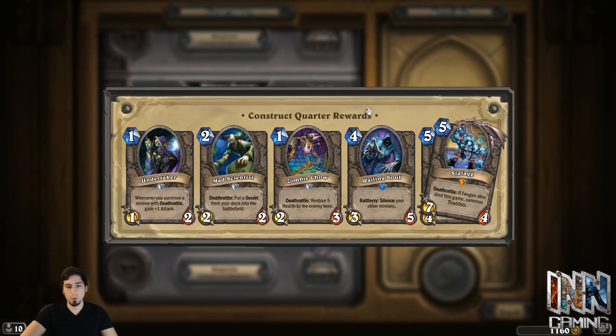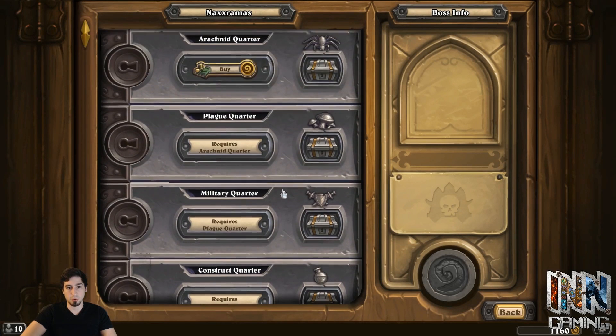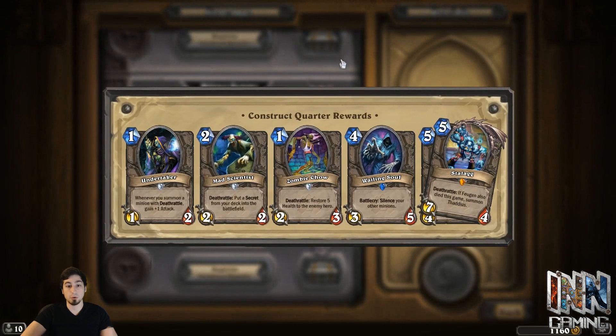Heading down to the fourth wing, we have the Mad Scientist, which is in my opinion one of the most broken two-drops in the game. I honestly have no idea why they released this card this early. It's broken. So if you plan on playing Face Hunter, Midrange Hunter, or Tempo Mage, Mad Scientist is almost a must — it's a staple. So definitely want to make your way to the fourth wing, the Construct Quarter.